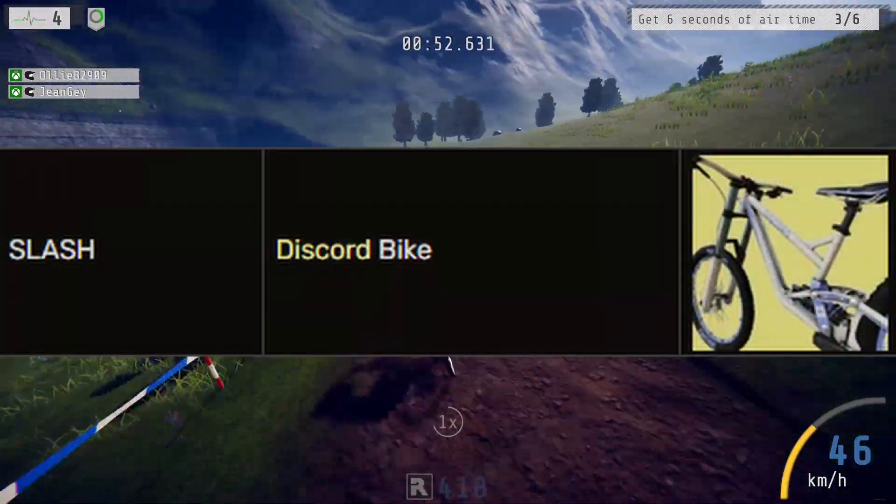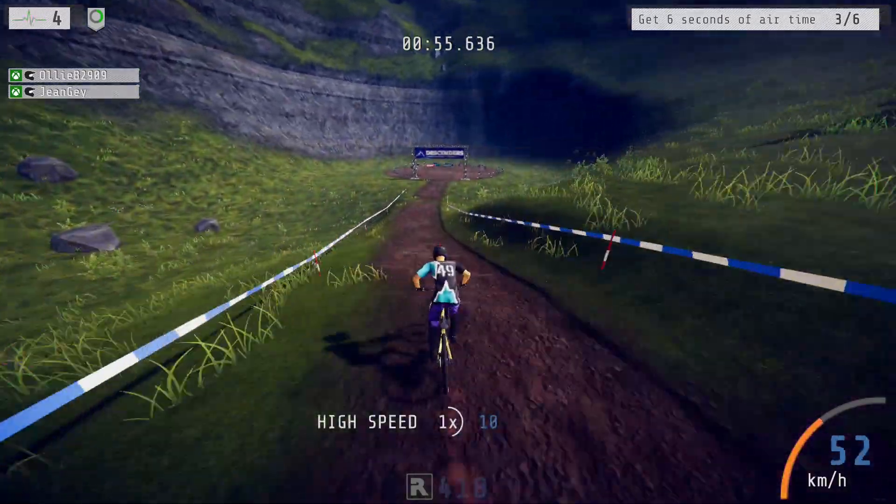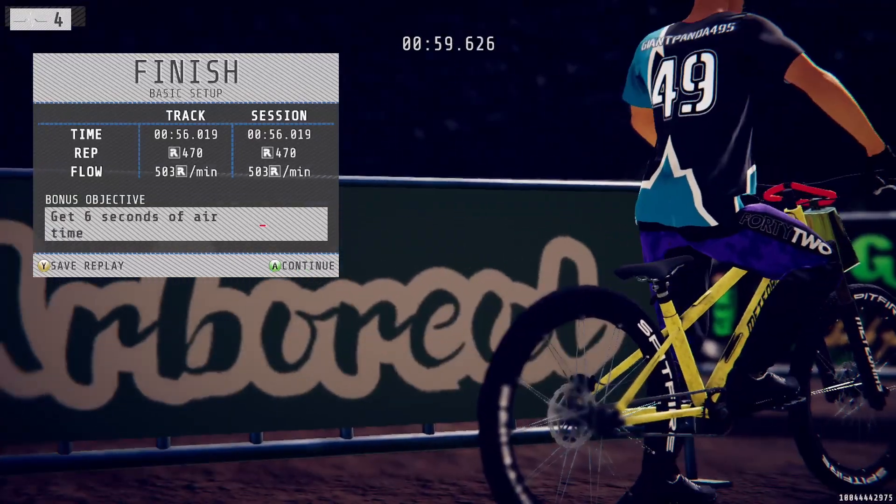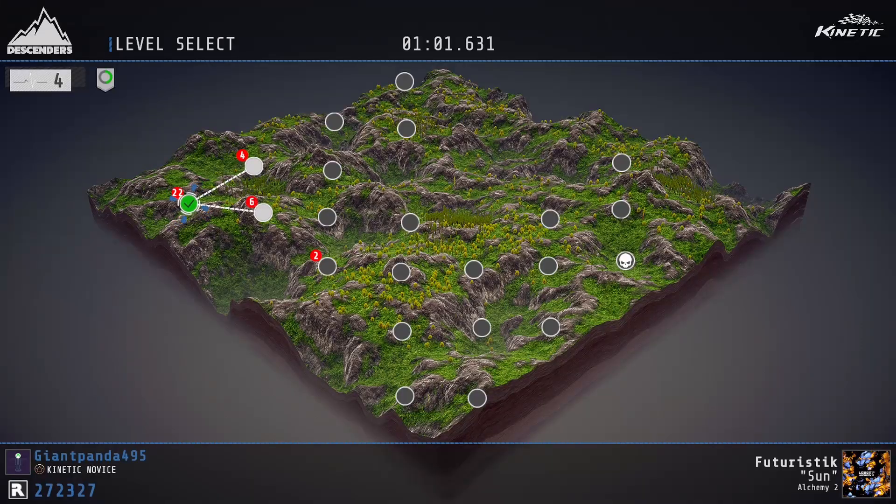The next code is SLASH, all in capital letters — I'll put the spelling up on screen just in case. This will give you a Discord bike, which just has the Discord logo on it and is pretty much all white. I'm putting the pictures up on screen.